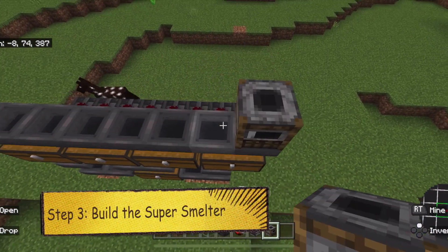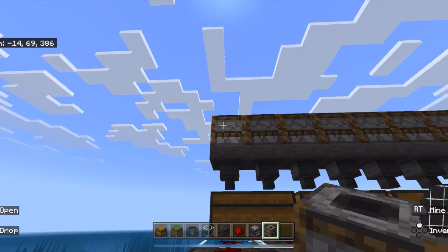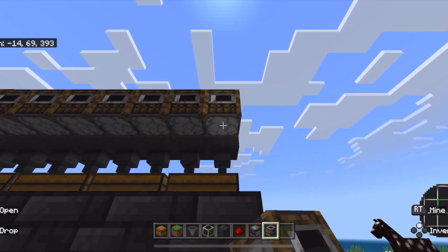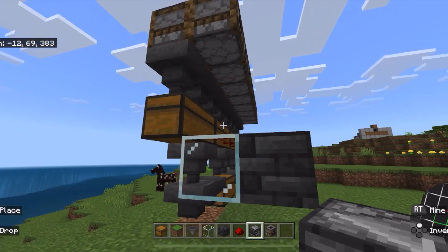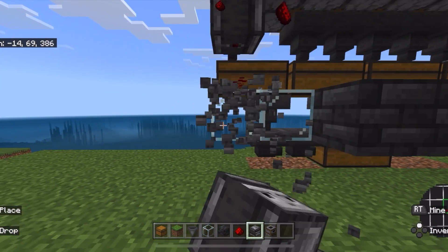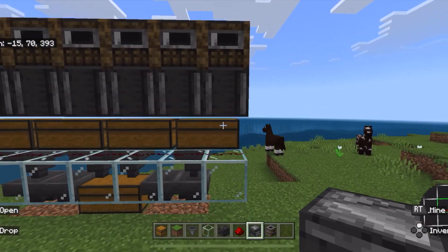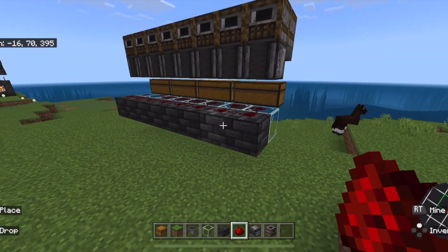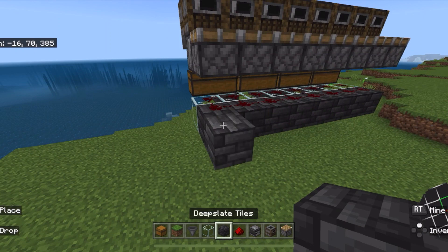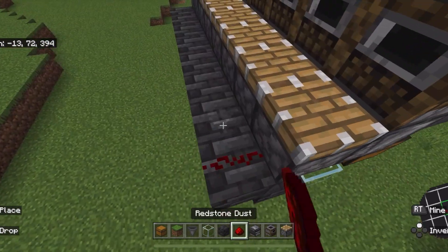We're going to put smokers on top of each one of these hoppers. We're going to need a ton of smokers. Some people are OCD about which way the smokers face — I am not. So I'm going to place smokers on the back of these just like this. Now we can place observers facing up, looking at those smokers. We're going to have to lay down the observers first, and then lay down the solid blocks. Then we're going to take pistons and place them on top of that redstone, just like this. Then we're going to build a temporary block, place a block, break that block, and build a row like this, because we need this redstone to connect to these pistons.